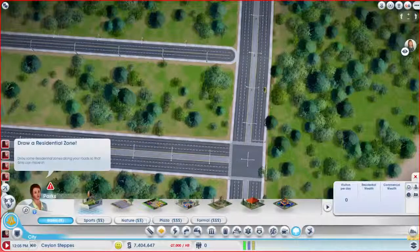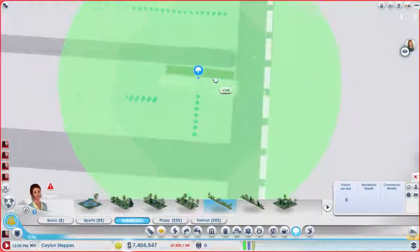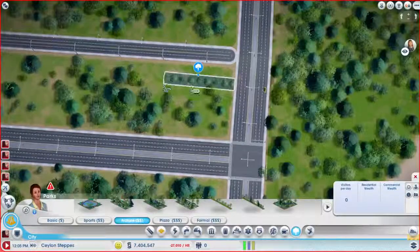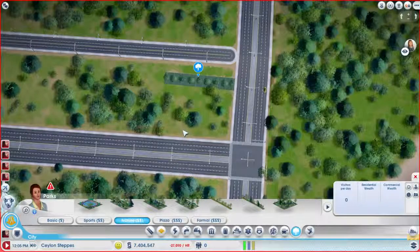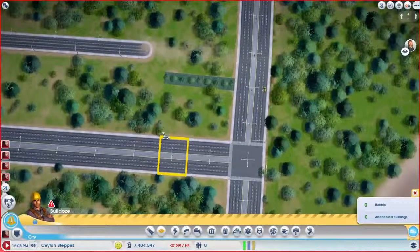Let's do a one-park density. Again, I'm sure everybody knows, but one of these parks is the same distance — the same width and height, really — as a high density building. I'm sure everybody knows that, though.